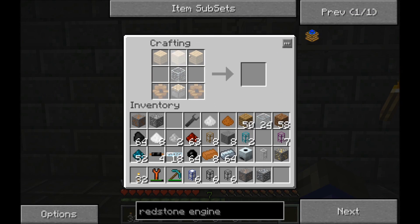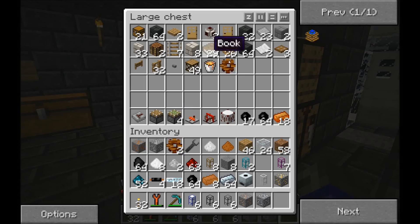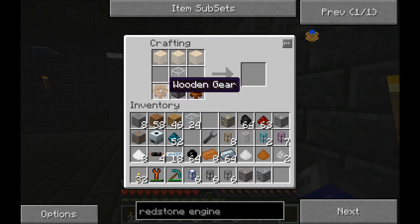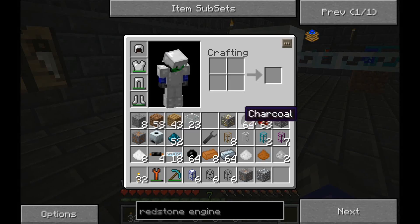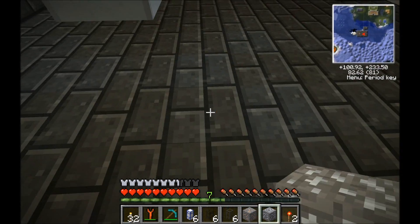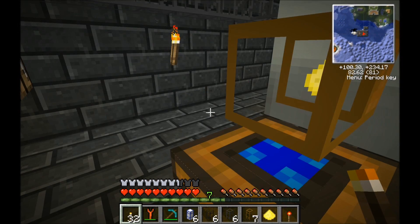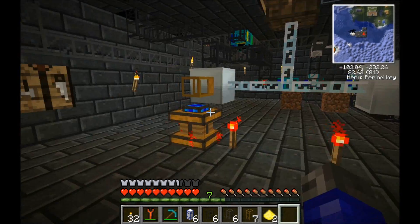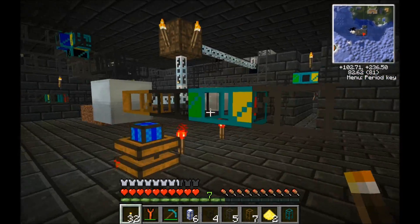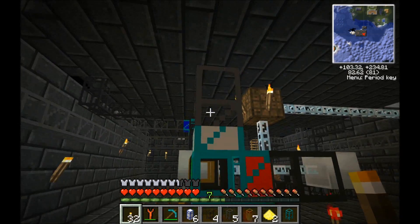We need some wooden pipes and engines so that we can suck things out of the macerator and the electric furnace. The way a wooden pipe works is that when given power by a BuildCraft engine, it will suck items out of the adjacent inventory. There's our redstone engine. We'll get some redstone torches to power the redstone engines, and with the wooden pipe there you can see it's pulling the gold ore out of the machine. Now we need to do the same on the macerator side.